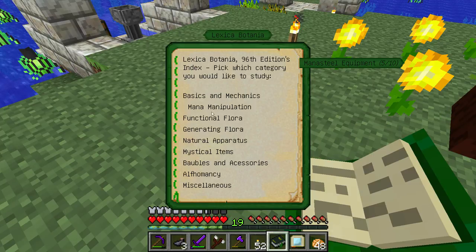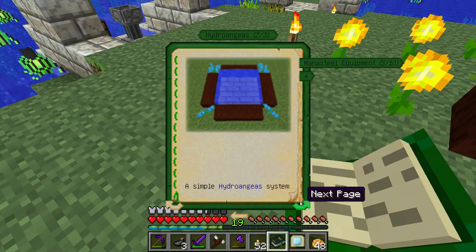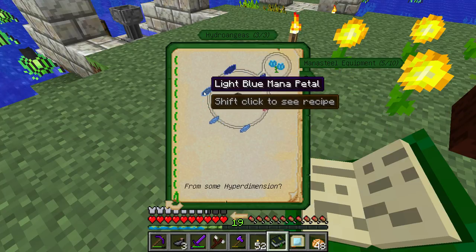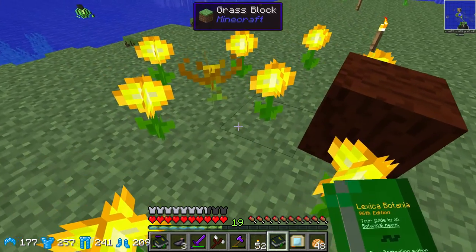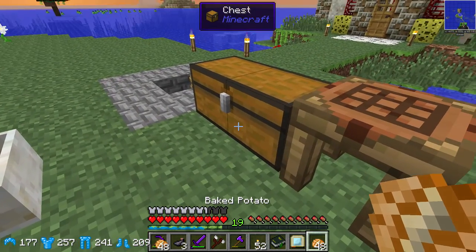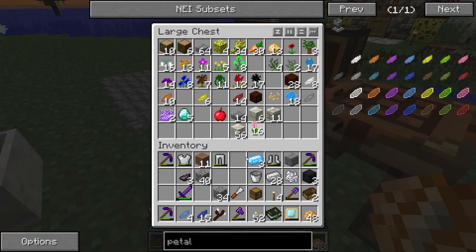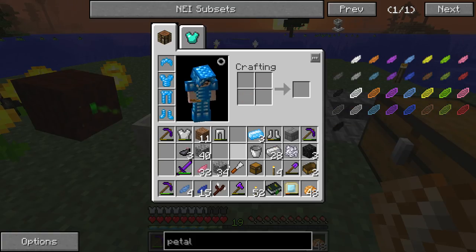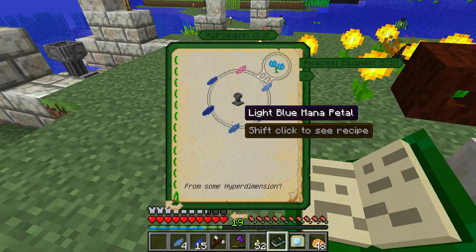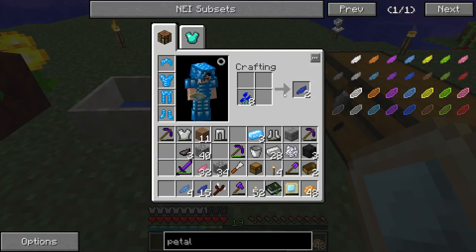One of the things I wanted to do was create yet another source — another way of generating mana. I was thinking of using the water flowers, so let's take a look at those real quick. We want generating flora — hydrangeas. We've read this last episode. It's going to require blue petals, pink petals, and two mana petals. Hopefully this is creating enough mana that we can use it. Let's just keep throwing some charcoal down here and hope we have enough mana.